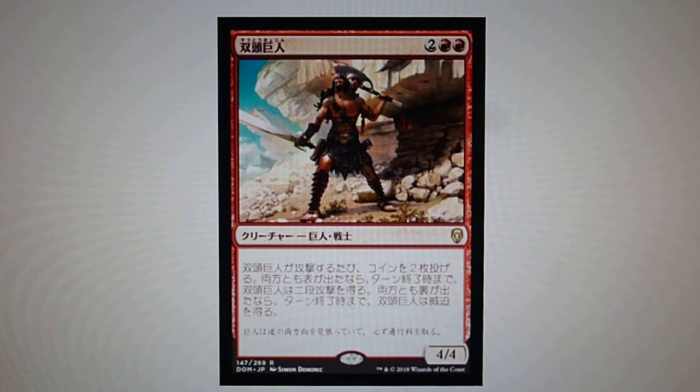Two-Headed Giant — when Two-Headed Giant attacks, flip two coins. If both are heads, it gains double strike. If both are tails, it gains menace until end of turn.